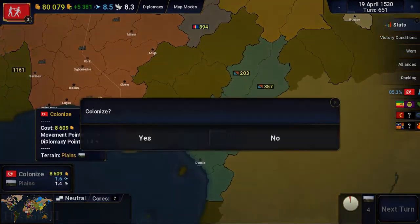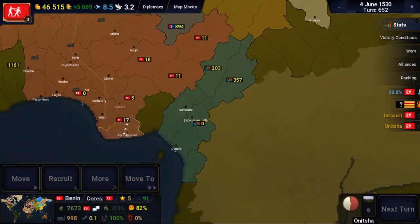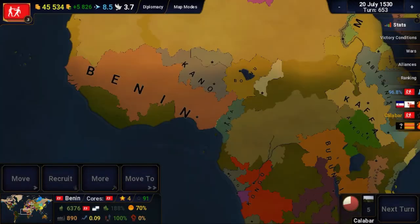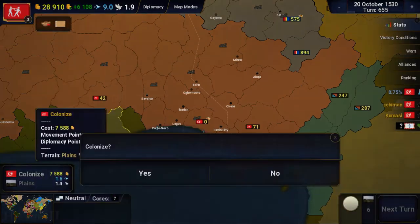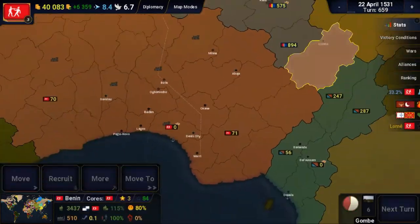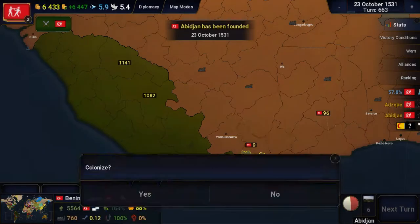I claimed all of the lands and then started the assimilation process. After the conquest of Mali concluded, I moved my forces to the eastern side and started colonizing territories to link up with the surrounding countries. While these troops were moving, I started filling in the lands to the south. This will be important later.